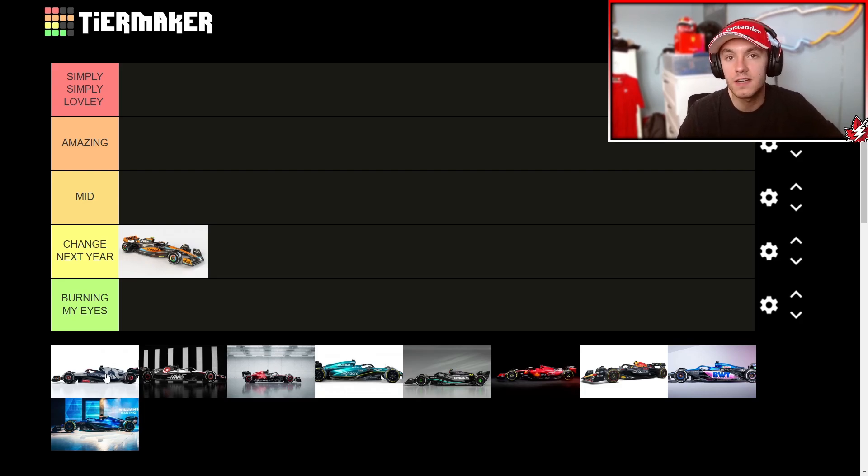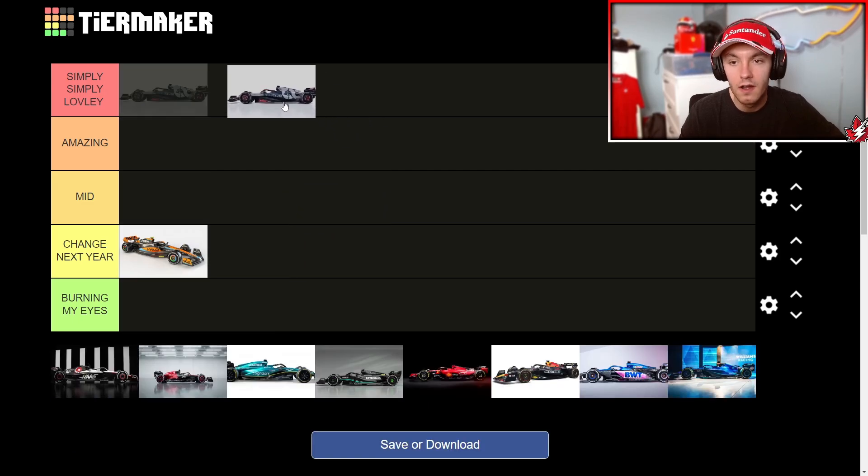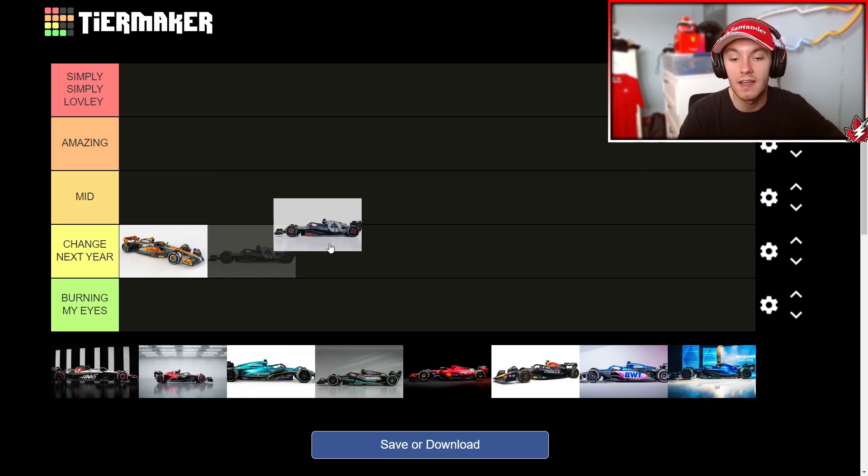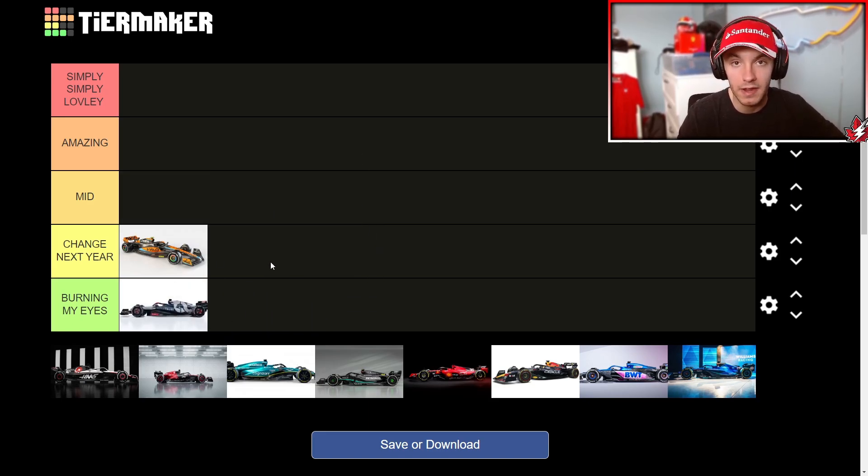AlphaTauri. When this first came out in the initial render, where they have a shot of Yuki and Nick DeVries standing in front of it in this like New York tower or something, I thought it looked pretty nice. Then I saw the renders and I saw this bright, bleeding-my-eyes red from Orlin. I know Orlin pays a lot of money to be on their car — that's the only reason why it's really standing out. I do not like the wheel covers; I think they're ugly on this car. I don't like the red. Maybe if they remove some of it and put more Italian flags on there that would be amazing, because we all know AlphaTauri is the Italian team. But honestly, I think it is the worst livery this year, and I'm going to throw it in 'Burning My Eyes.'